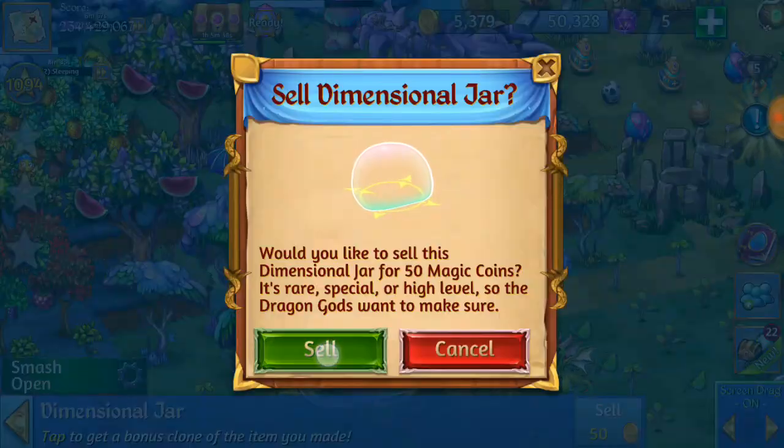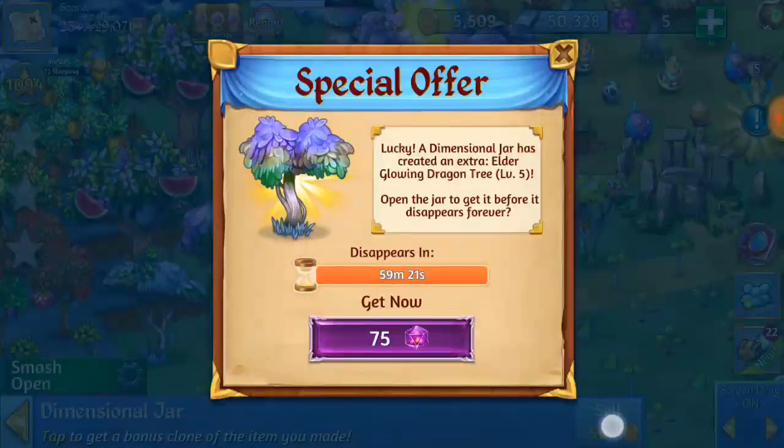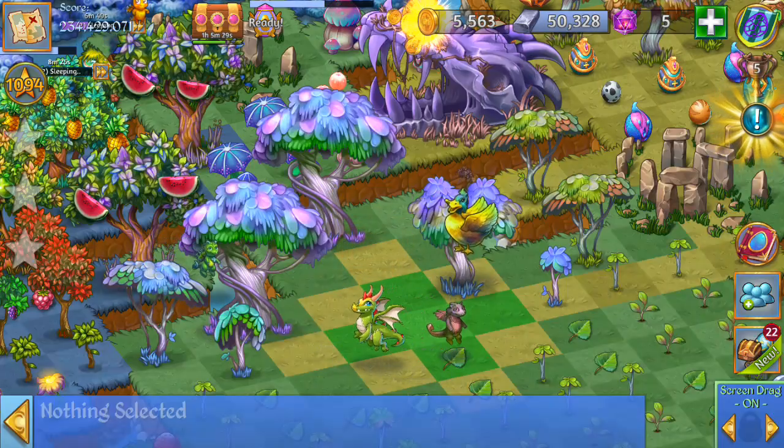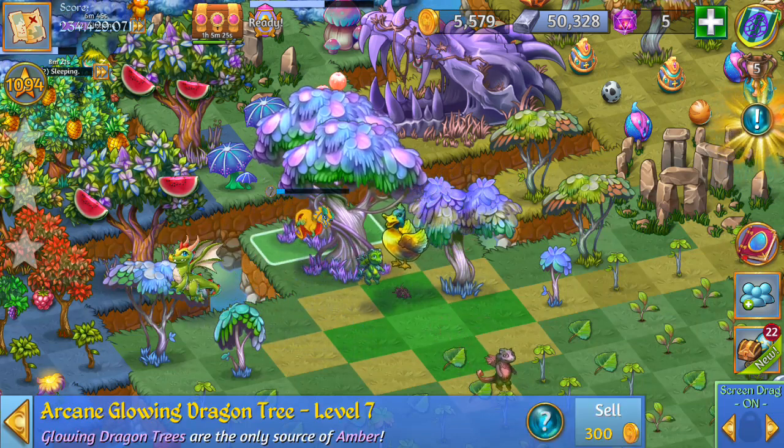Here we can trash those dimensional jars — it'll give us 50 coins each. Collect the coins from there, and we just got 2 beautiful arcane dragon trees.